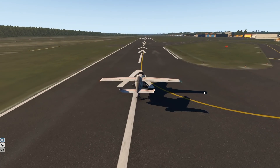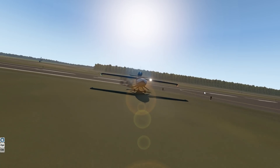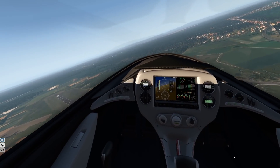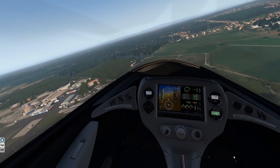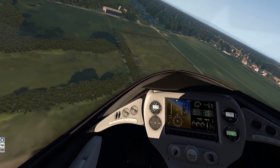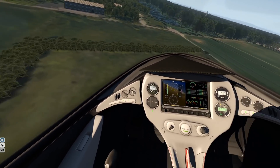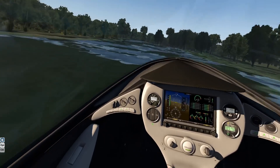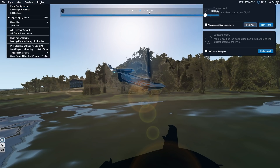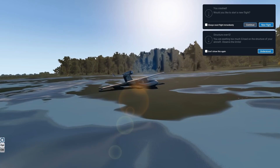Now here we are in an Aerobasque — very interesting plane. Let's just go ahead and break it. We have lost our only engine. There is a little pond. We're way too fast — this is never going to stop. We're going to overrun the water. In this sim you can actually set the wave size, and I might have set it a bit high — whatever.